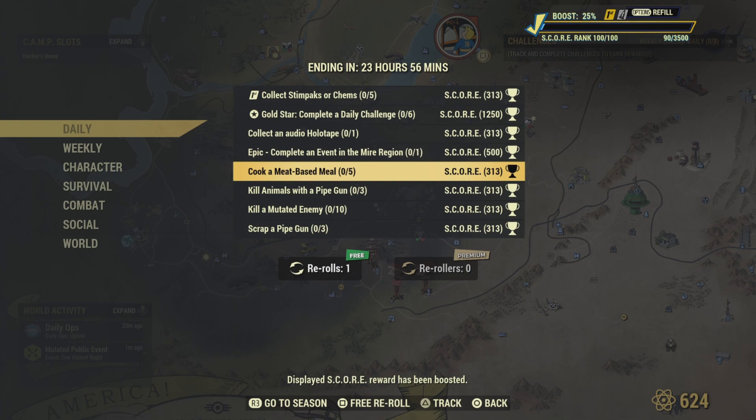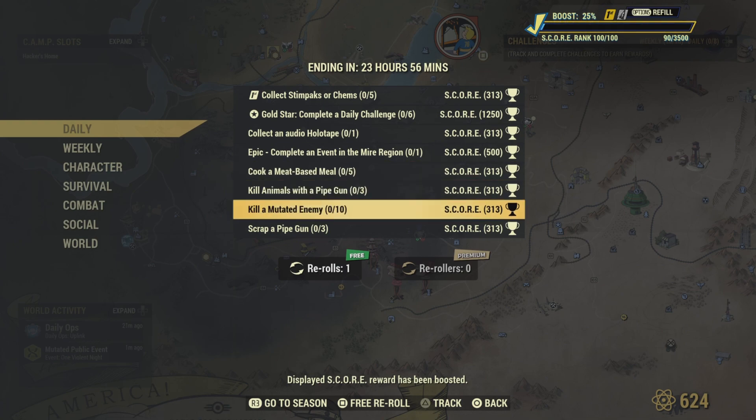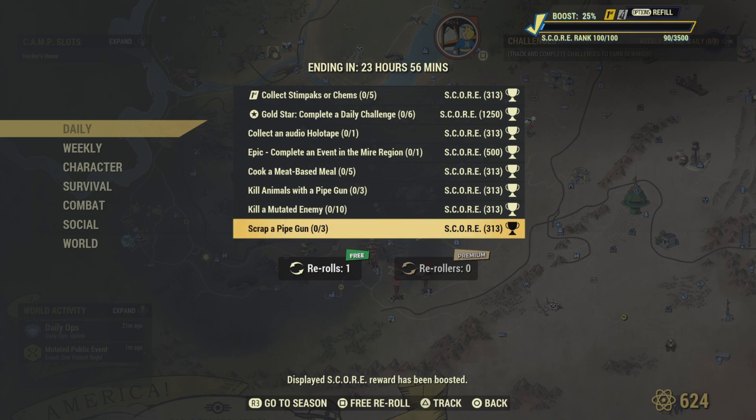Kill animals with a pipe gun — you can craft a pipe gun and kill animals while you're looking for meat. Kill mutated enemies — you need 10 of them. If you go to an event like Moonshine Jamboree, the events on the top of the hour are mutated enemies. Just chase mutated enemies and that challenge will be completed. Finally, scrap three pipe guns and you'll get that challenge done as well.